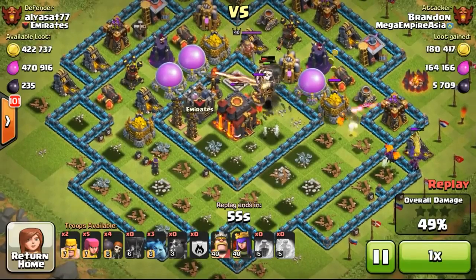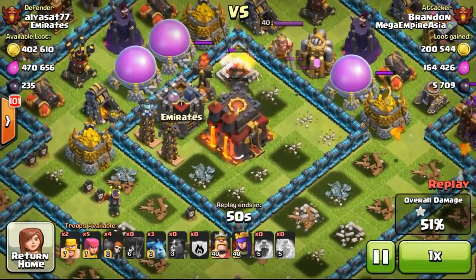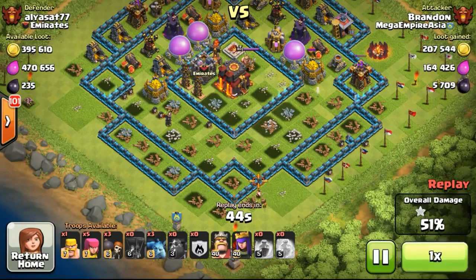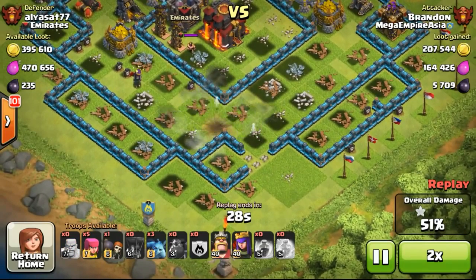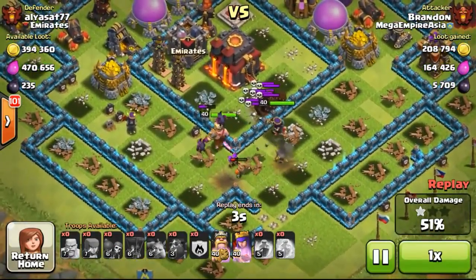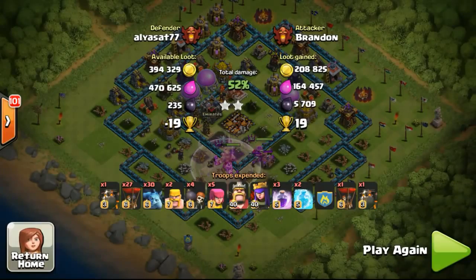At this point the town hall was almost done with just about one dot of health left. I was worried about using my heroes because the skeleton traps hadn't been activated by air — I knew they'd be in the middle. After luring out the CC, there was only one barbarian in there, which was lucky. I dropped my king and queen, and just needed one shot on the town hall — my queen got that one shot and we won, scoring 19 trophies.